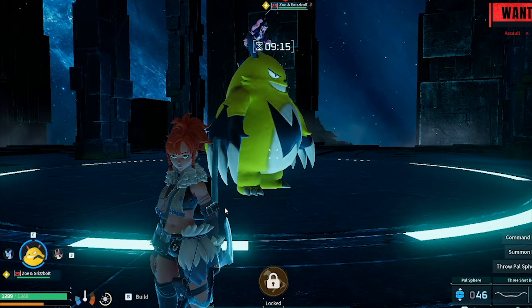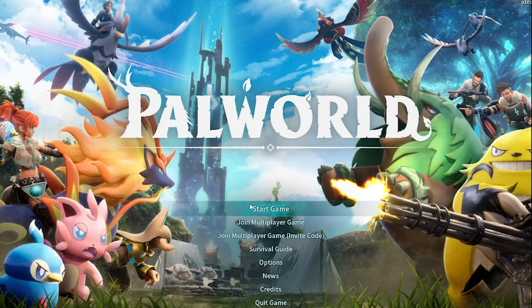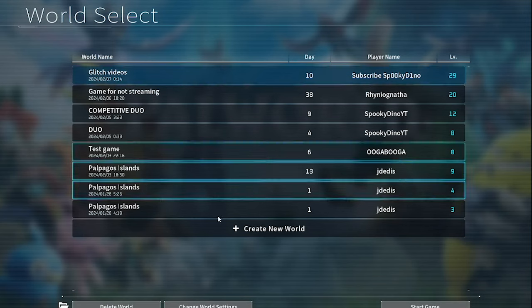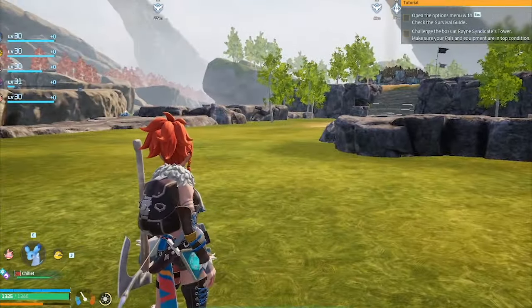Once you've captured your Grisbolt, you can either log out and log back in — which is what I decided to do — or wait the 8-minute timer until the boss is done. When you spawn back in, you will see that you are actually outside of the boss fight, and you will be sitting right in front of the Syndicate Tower. Then you can just go back to the teleporter and you're good to go.